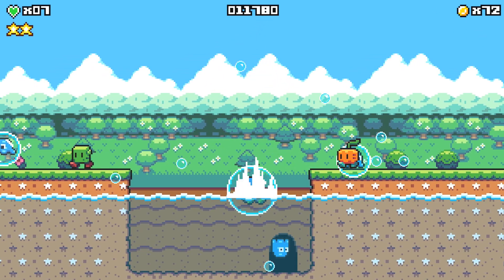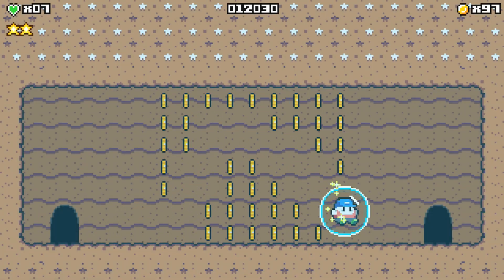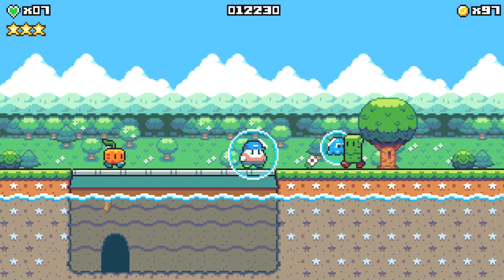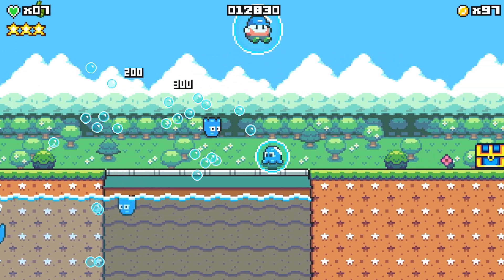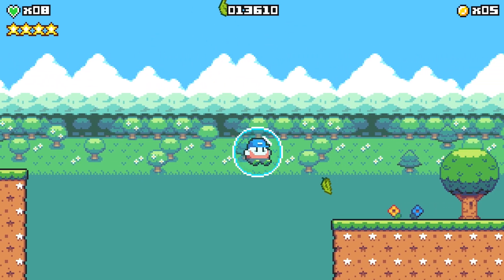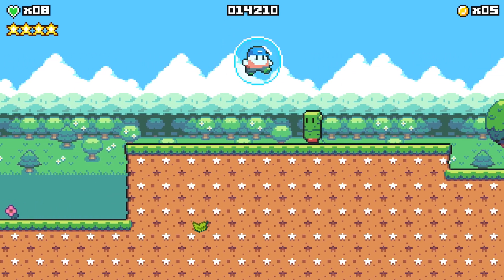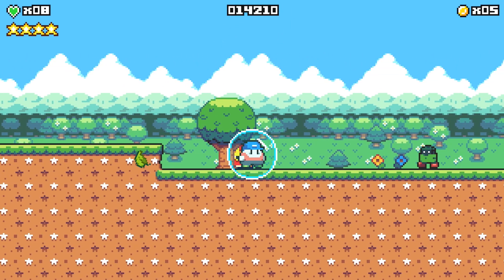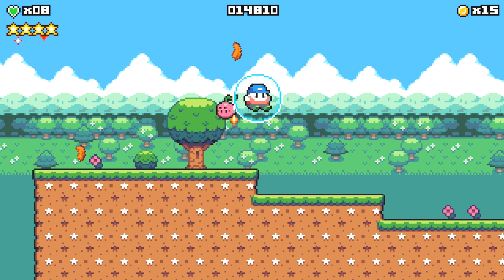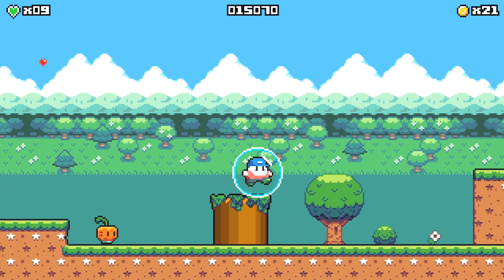Drop down into the water and head through the secret door, make your way to the right, exit this secret door, and we'll end up outside by another star. Collect that star, then jump back up top and make your way to the right. Over here, open up another blue chest to get your bubble ability back, and float over to the right side — make sure you collect that fourth star. Continue to the right, open the red chest if you need health, and collect the final star. Then head right to finish the level.